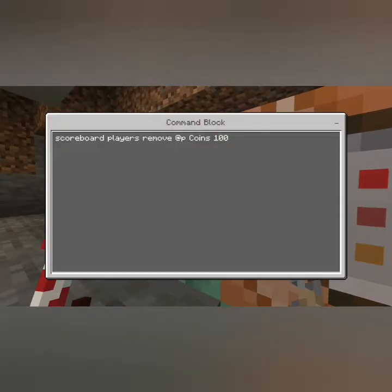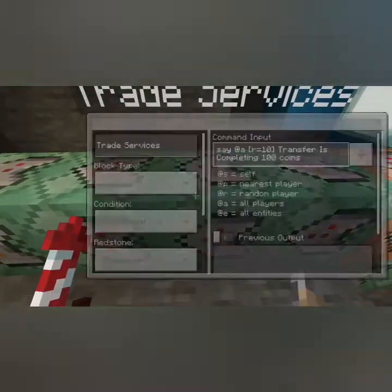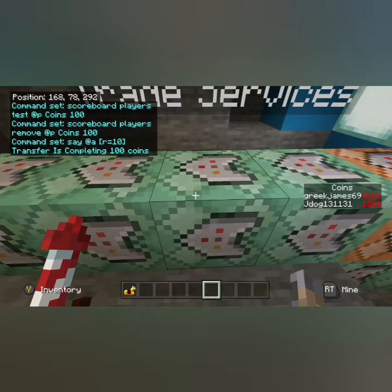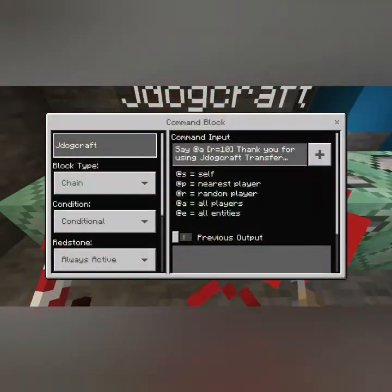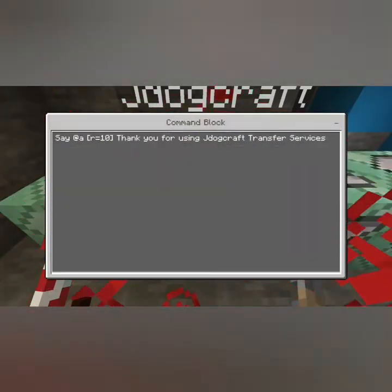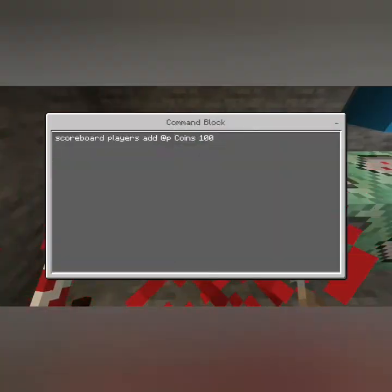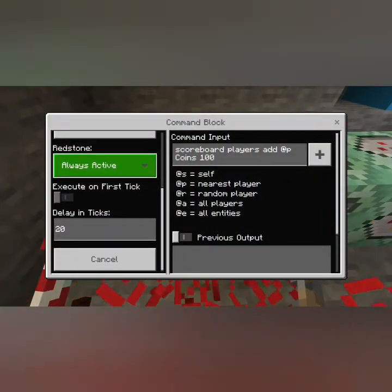Moving to the next block, we remove that amount of money from them — remove 100 coins from the closest player. On the next block, we've named this 'Trade Services' so it comes up nicer in the chat menu. It's a say command with a radius of 10, and we have another one to say the transfer is complete and thank them for using it — also a say command with radius 10, so it only affects players nearby, not everyone on the level. Lastly, we have a scoreboard players add, which is why the seller has to be on the other side — far enough away to be the closest player to that block.